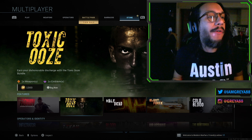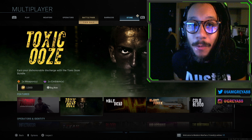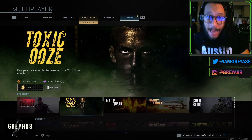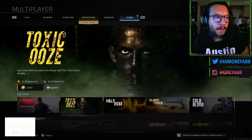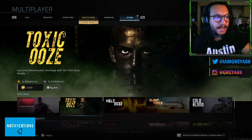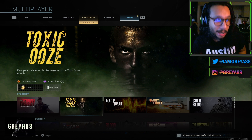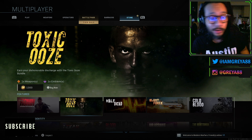Hey, what's going on guys, it's your boy Gray here, welcome back to the channel. In today's video we're going to be taking a look at a brand new bundle in the Modern Warfare store — it just arrived today, Saturday. It's called the Toxic Ooze. This is one we've known about for a while; we've seen promotional artwork for it. It's finally in the store, and it says right there: 'Earn your dishonorable discharge with the Toxic Ooze bundle.' It has two weapon blueprints and costs 1300 COD Points, or about 13 dollars.